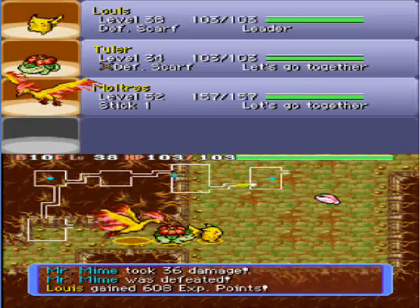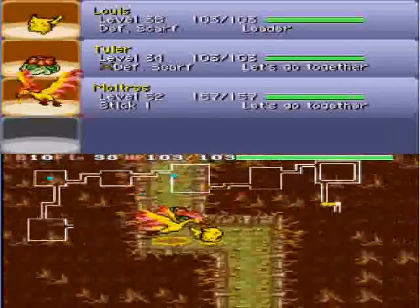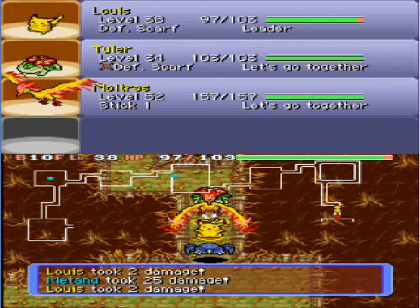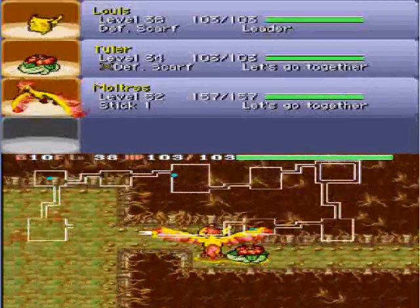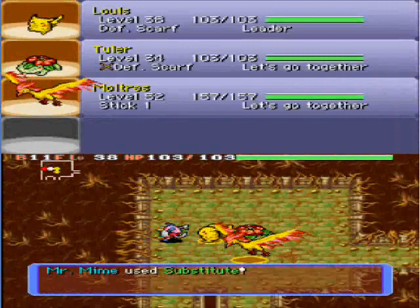Yeah, I was playing that quite a lot yesterday. And that's a prime example of where a door is, but we need the key — there might actually be a key on this floor. I know where Surf is — it's on around floor 10, but you don't even need a key to get Surf, I don't think. I think behind that door is Dive, but we've already got Dive. Surf might be on floor 15 or even floor 20, which is the last floor of the dungeon.